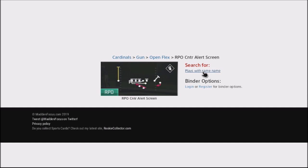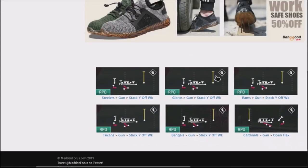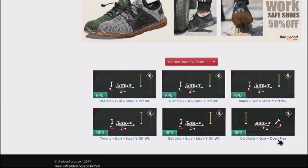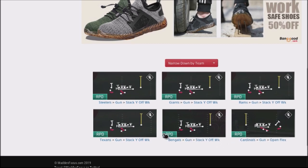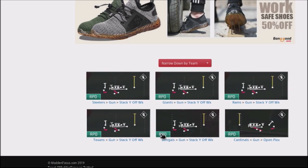The defenders don't play it like most run plays, and you can get some pretty easy yards and sometimes get some huge run plays with it. The RPO Counter Alert Screen, according to MaddenFocus.com, is only available in this format out of the Open Flex out of the Cardinals Playbook. But you can find other variations of this out of the Stack Y Off Week, out of the Giants, the Rams, the Bengals, the Texans, and the Steelers — so you want to go and take a look at that particular play too.